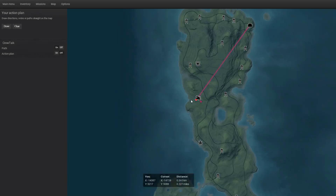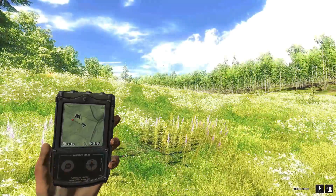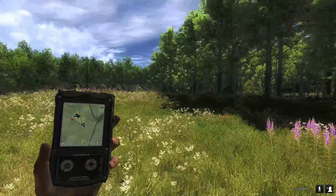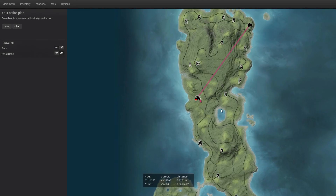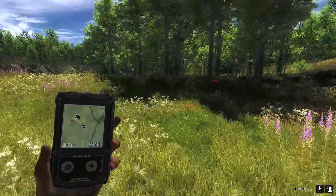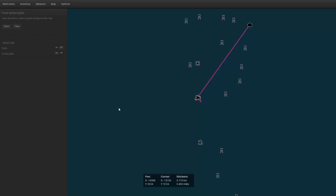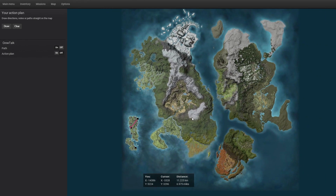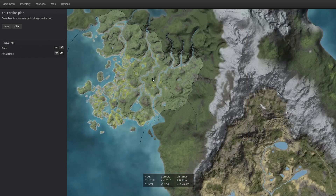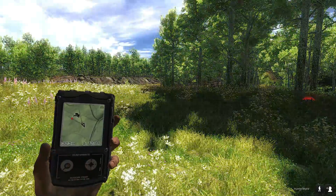There's a tower here called Tower Six, and we have a tent here. We're actually going to go to this lake — I've heard it's very good for turkeys. By the way, if you don't know what this island is, it's White Oak Island. There are a bunch of maps in this game but we're going to be hunting here.